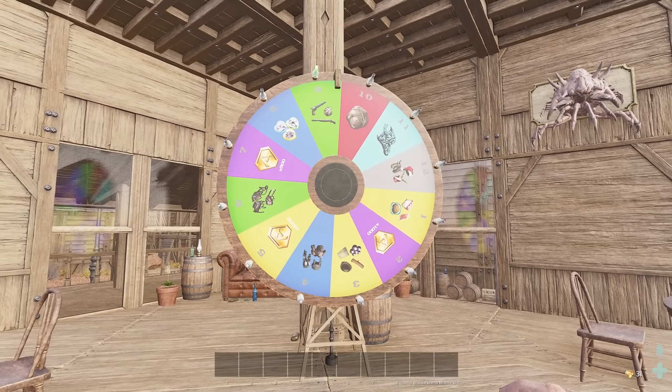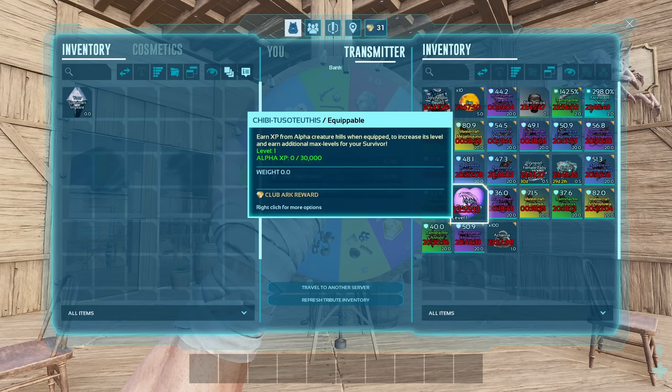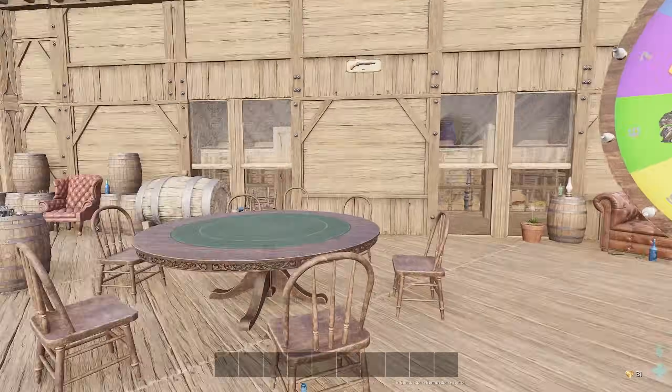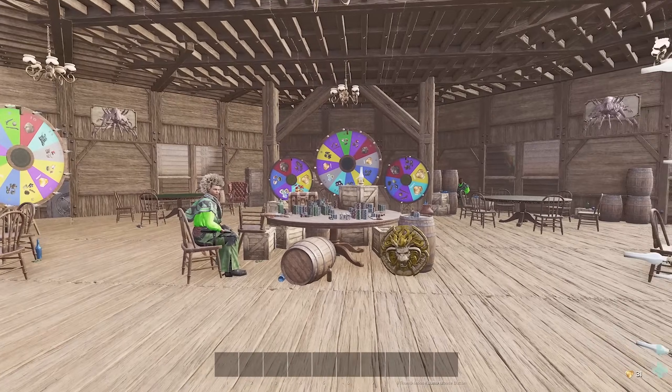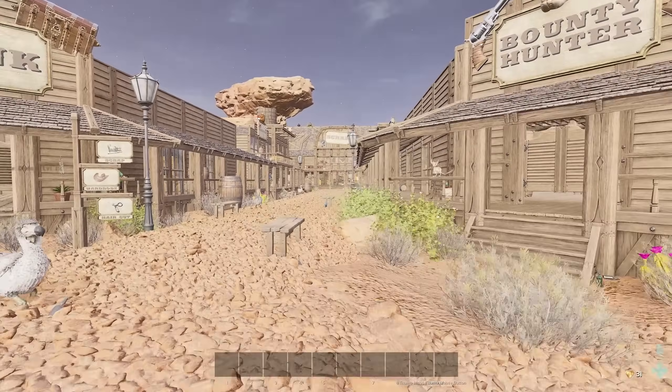I basically forgot to say — I'm making it sound like it's obvious — but anything you win you can then go to your regular server and pull it out of your transmitter and have it on your regular server and keep it there. You can't bring anything to this server, and anything you win here is uploaded. That's the only crossing you can do between the two servers.